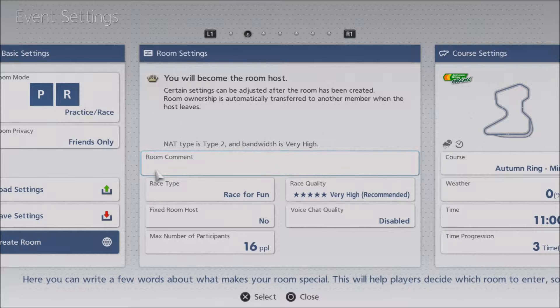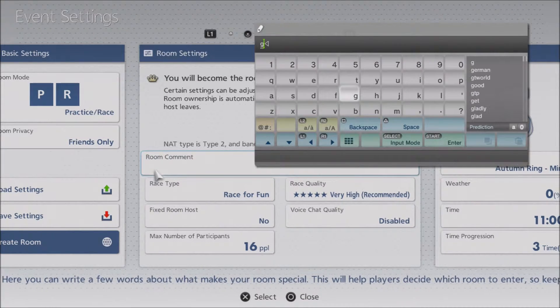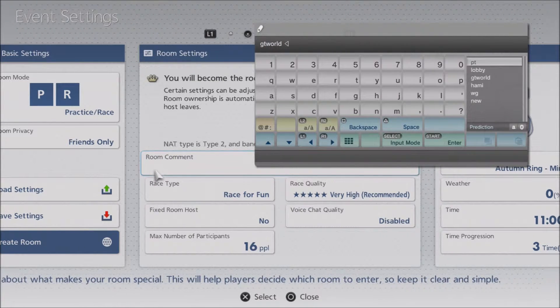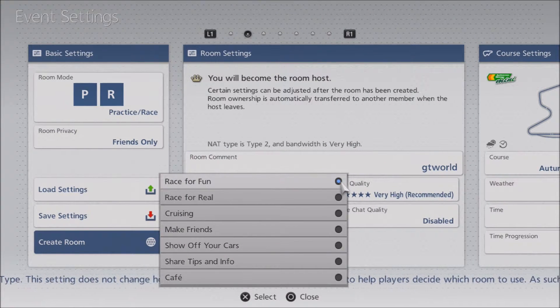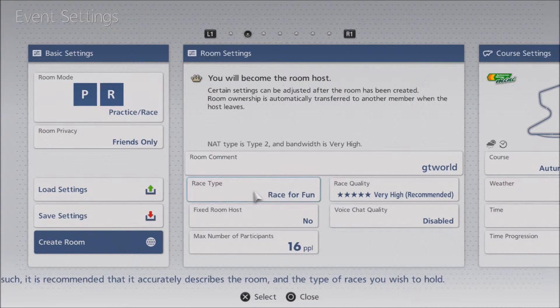You have to make some kind of room comment. You type in here, and I always have 'GT World.' You can put anything you want there — it doesn't matter. Race type: race for fun. Race for real is intense. Cruising is not racing — you just want to make friends, show off your cars, it doesn't have to be a race at all. We want race for fun.